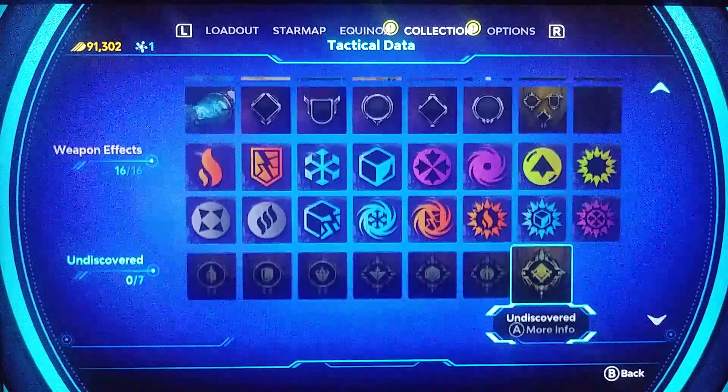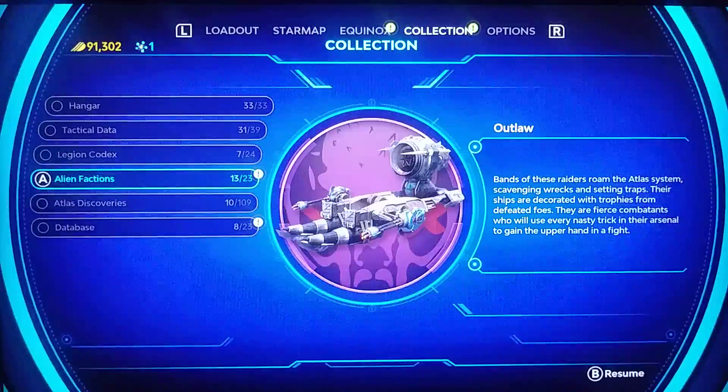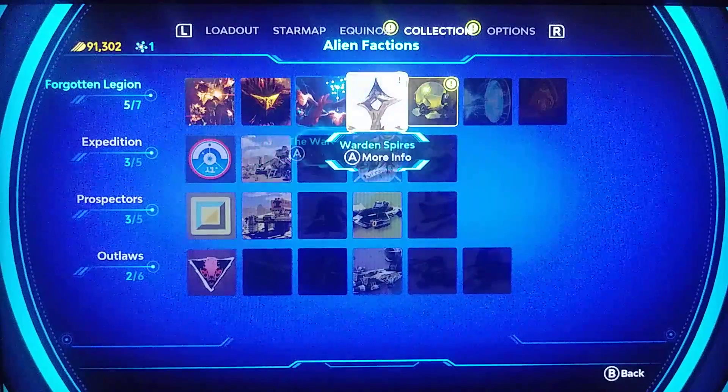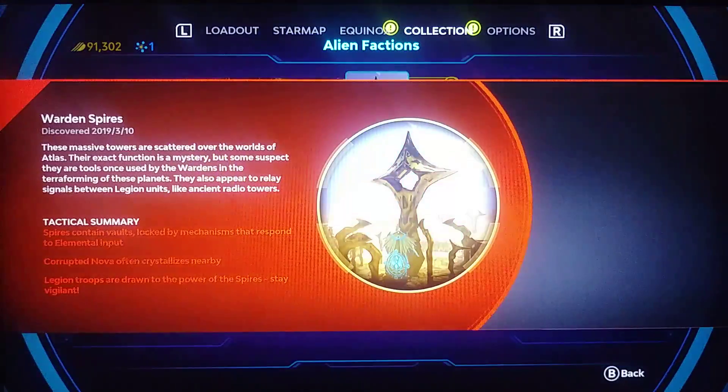Now we got alien factions — pressing A. We have the Warden Spire highlighted, which is the area we explored in previous videos. Warden spires are massive towers scattered over the worlds of Atlas. Their exact function is a mystery, but some suspect they are tools once used by the Wardens in the terraforming of these planets. They also appear to relay signals between legion units like ancient radio towers — which is what happened when I hacked into the Drake fighter.